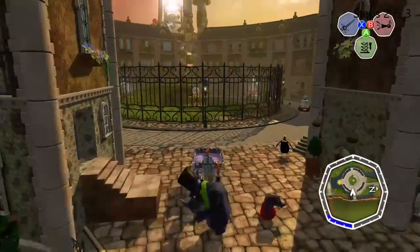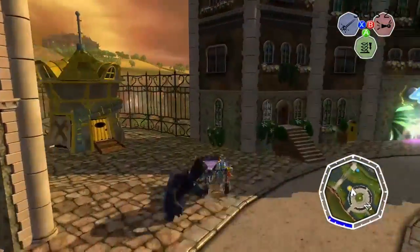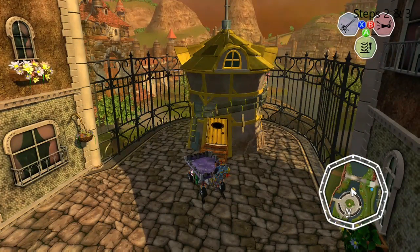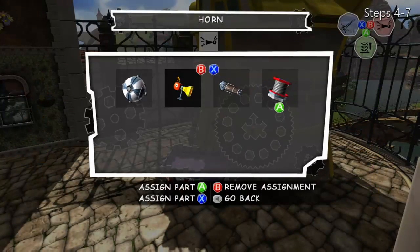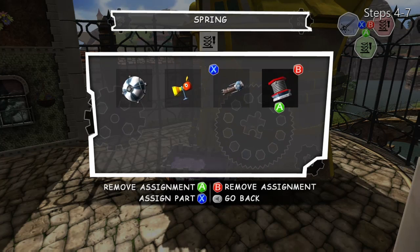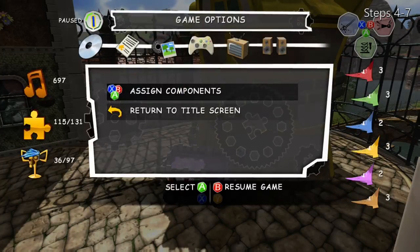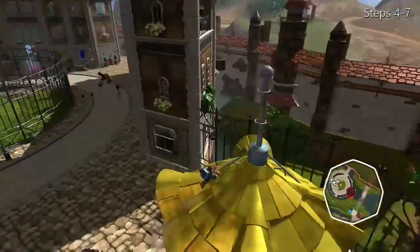Showdown Town. This here is step three: go to uptown. And now here's step four. If you want to get through those red gates, I'd advise you to have a laser. And don't forget to have a spring. Get on that roof.